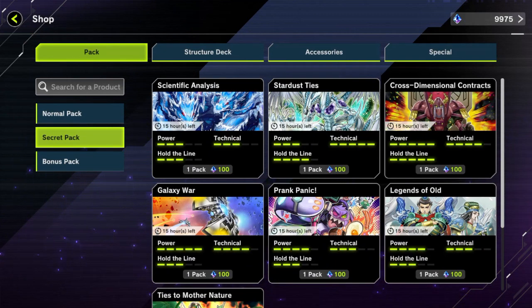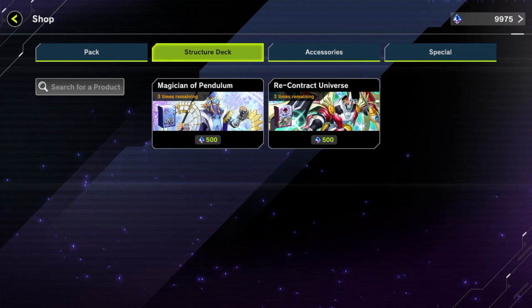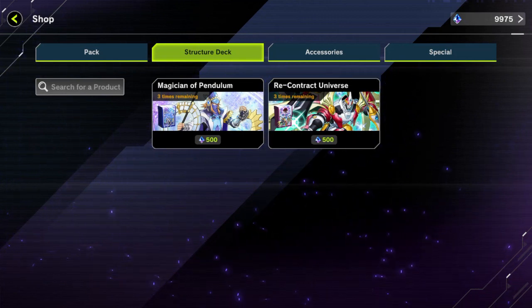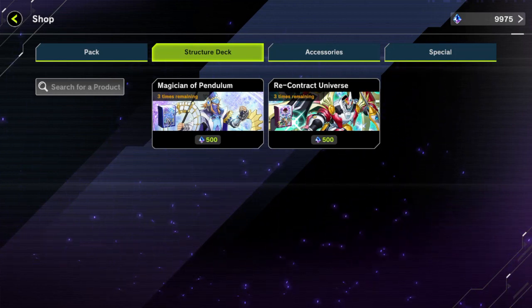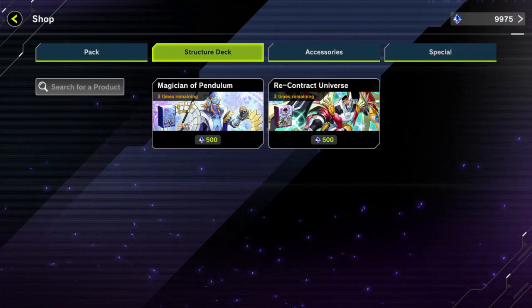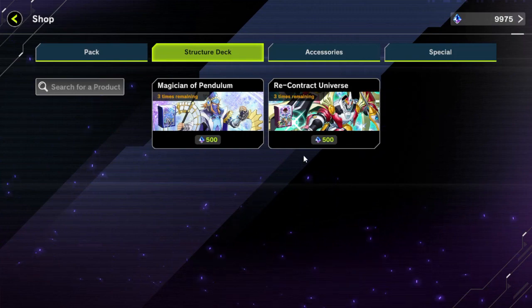Right now I feel like it's a good deal. The only downside I can see with these structure decks is that when you get these cards you're not able to break them down. So if there's something in here you don't want or won't use, you're going to have three copies of it — however many times you bought the deck — and you won't be able to dismantle them for resources.